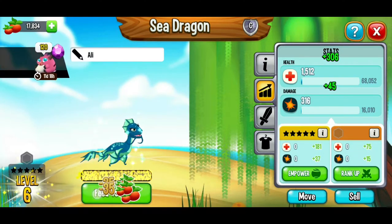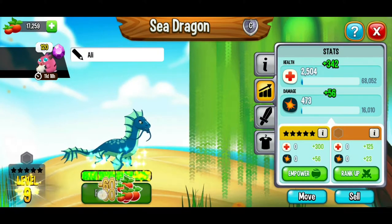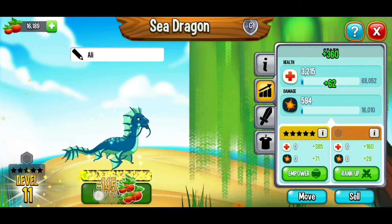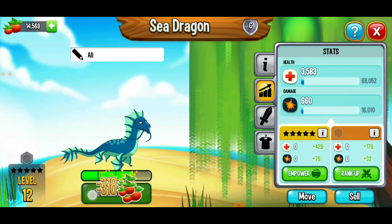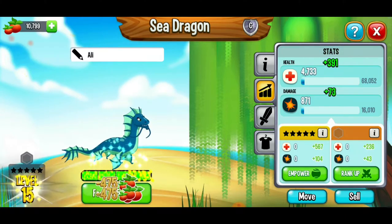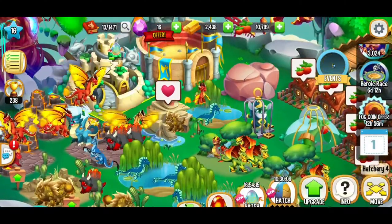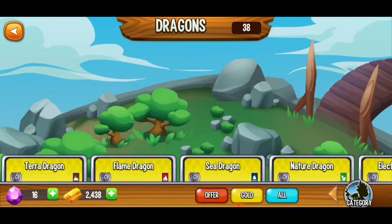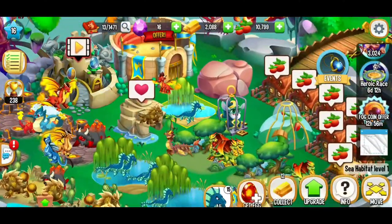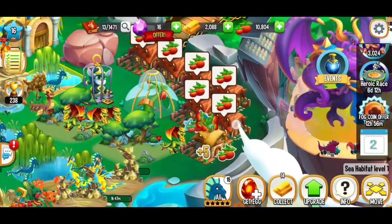Beautiful. So here this is going real well. We're going to be getting increased gold income and going all the way to level 15 for this one. Hopefully we're going to be able to finish this quest soon. Doesn't look like we're there just yet though. So here we're going to hatch some more sea eggs. We've only got one more space for a sea dragon here. So moving on, let's go back and collect some food.